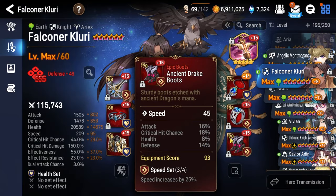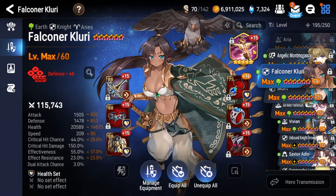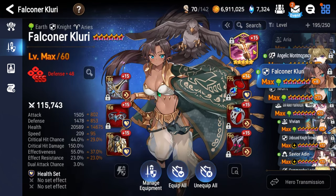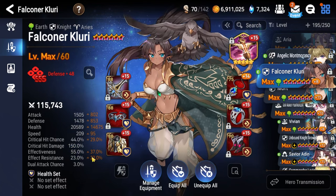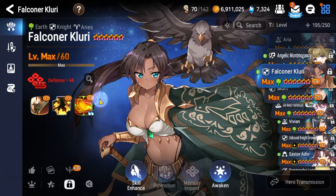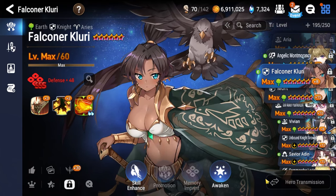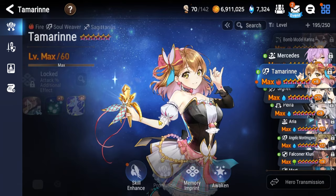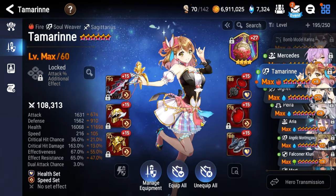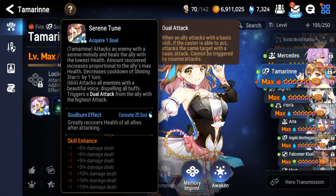For Falconer Kluri: speed boots, health ring, health necklace, and the Sword of Ezera artifact — the AOE damage from Quick Grow is just too much for Aria. Ideally get her effect hit chance over 60% and her Clarity attack maxed out for maximum debuff chance. Get her skill tree awoken if possible. Tamarin is the dedicated healer; you may need to use Angelic Montmorency instead of Kluri depending on your setup, but you need 60% effect hit chance.